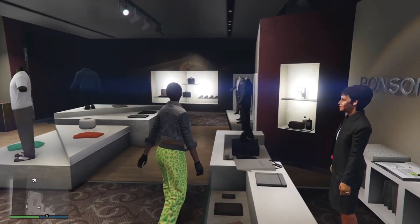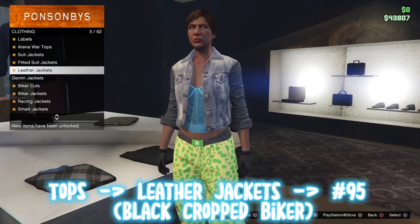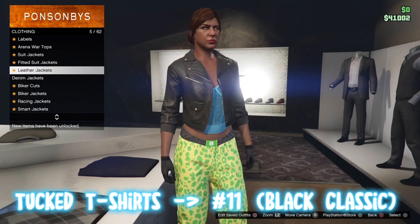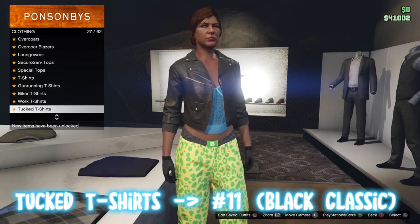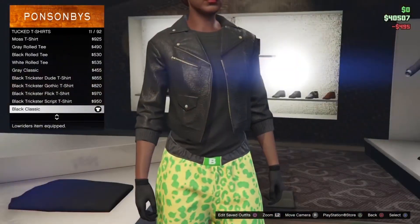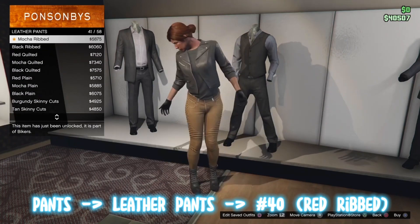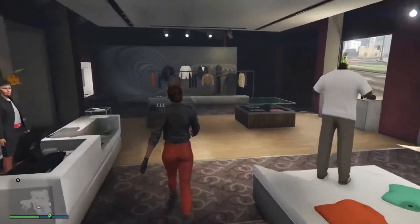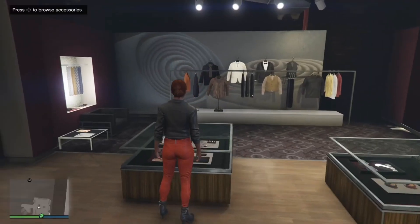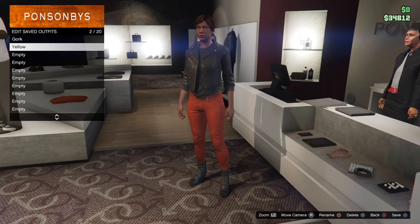For the second outfit, go to Tops, go down to Leather Jackets, and equip number 95, which is the Black Corrupt Biker Jacket. Back out once, go to Tucked T-Shirt, and equip number 11, which is the Black Classic. Then back out, go to Pants, go down to Leather Pants, and equip number 40, which is the Red Ribbed. From here, remove the gloves you had on from the last outfit. Save this outfit in the next available slot — slot number 2.